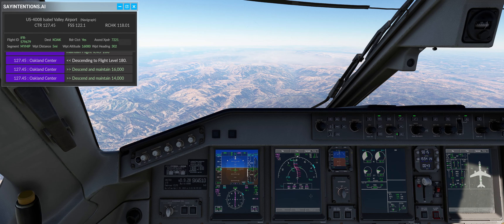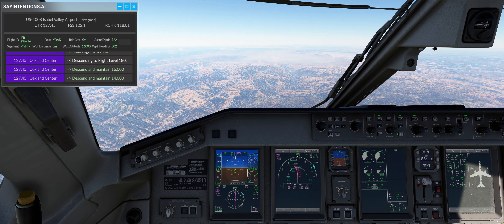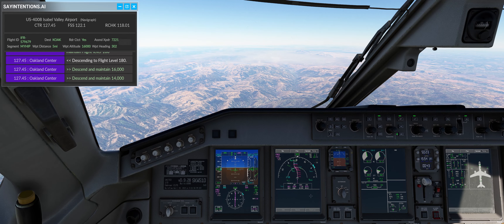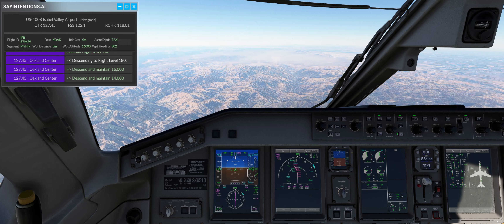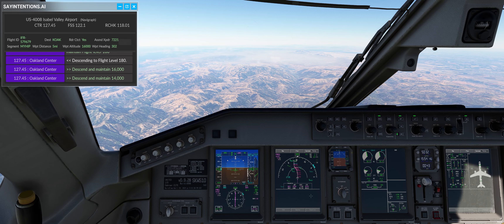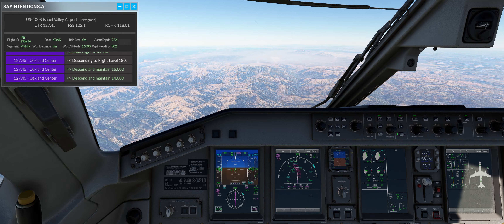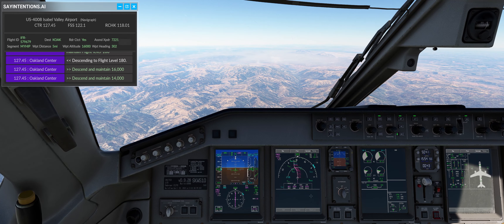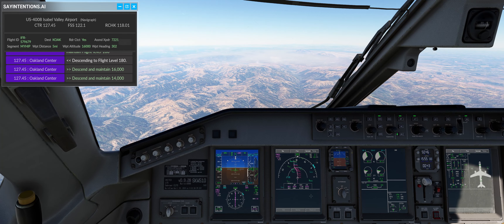Hello and welcome back to another Microsoft Flight Simulator video. We are on approach into Oakland in the beautiful, newly updated Embraer E-170 from Flight Sim Studio. I will be very honest with you — I attempted to record a departure video. I departed from LA in this plane on this route, but there were some complications.